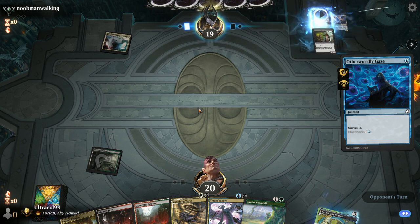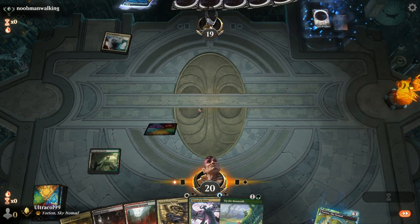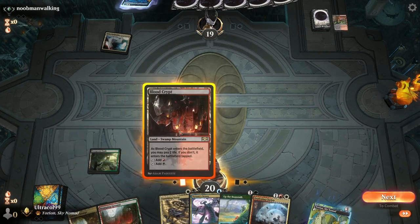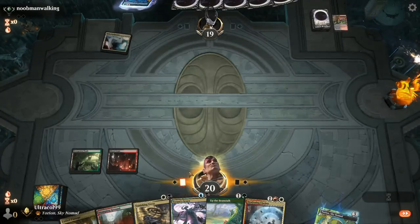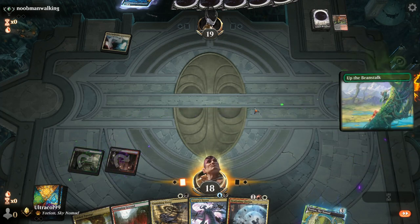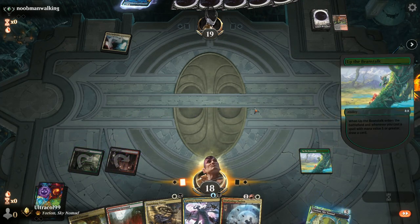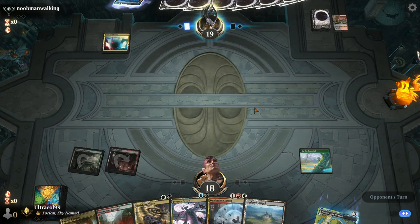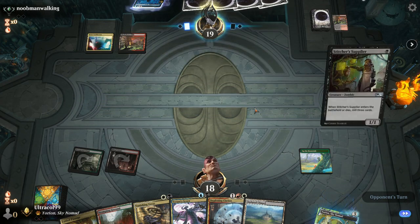Otherworldly Gaze — hmm, is this dredge? That Clarion will definitely come in clutch. Let's get a Beanstalk down. I haven't played this deck in a while, actually — it'll be interesting to see it. And I don't have my graveyard hate.